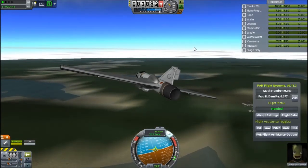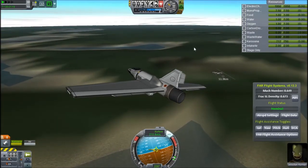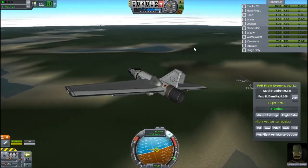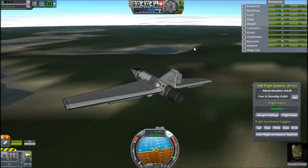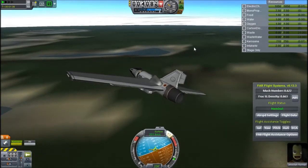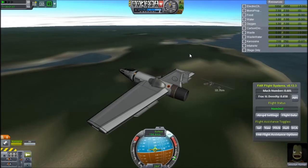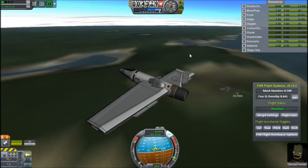I'm pretty sure Cape Canaveral doesn't have a runway either - actually I think it is an air force base so maybe it does. I know Vandenberg does. They basically just copy and pasted the space center in wherever it needs to be. Maybe eventually they'll actually put the proper space centers there. I'm interested to find out if the space centers are persistent or if they've put like 20 launch facilities all around the planet - maybe I'll check that out by flying over them in orbit.